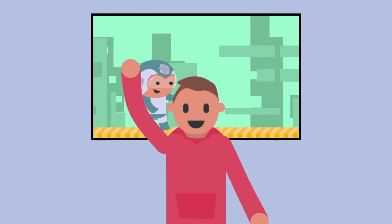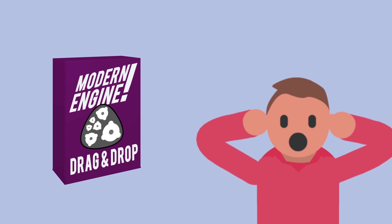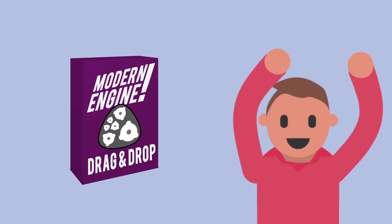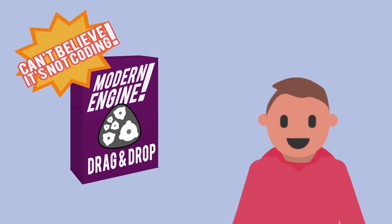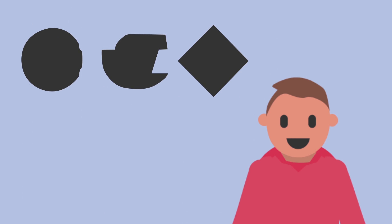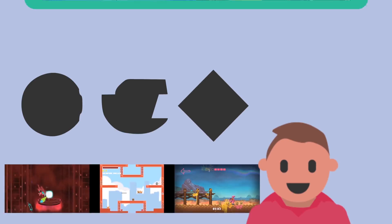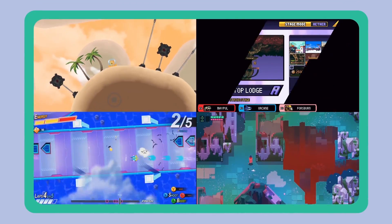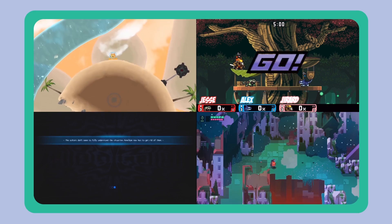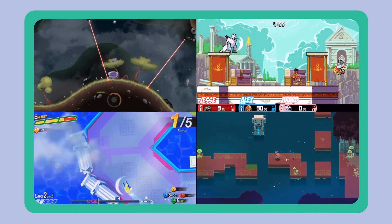Do you want to be a video game maker but don't know how to code? Well today you have options. Modern game engines have made it so that you can make hit games without knowing how to write a single line of code. In this video we'll review the best engines for creating video games without having to do any programming, and show you the types of games these engines have created. After watching, you will know how engines allow you to create without coding and which is best for your specific development goals.